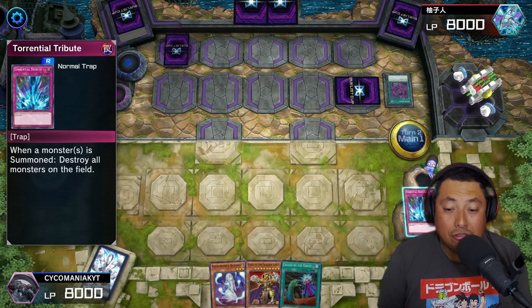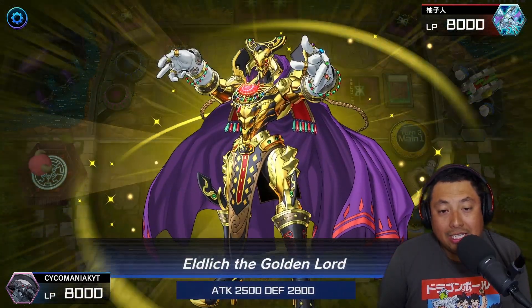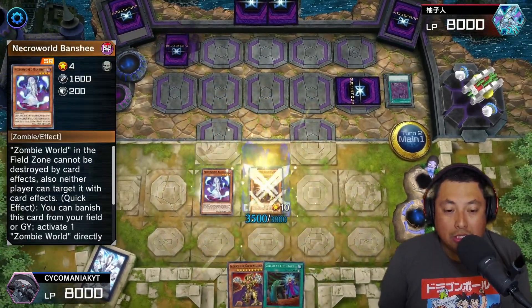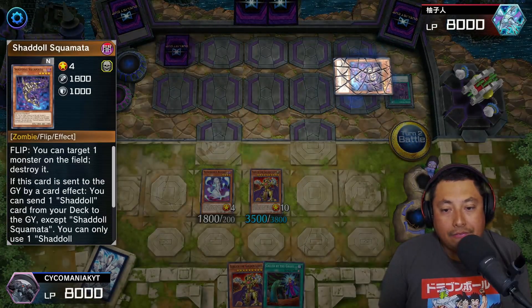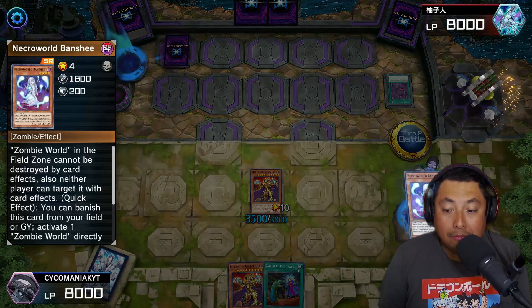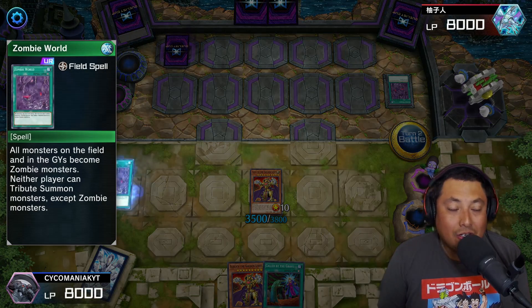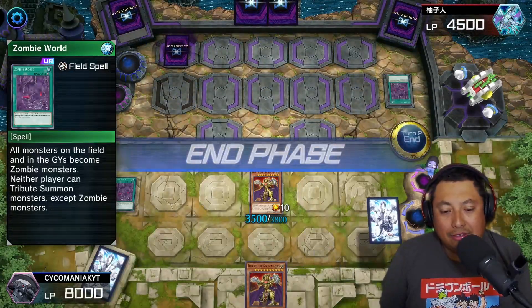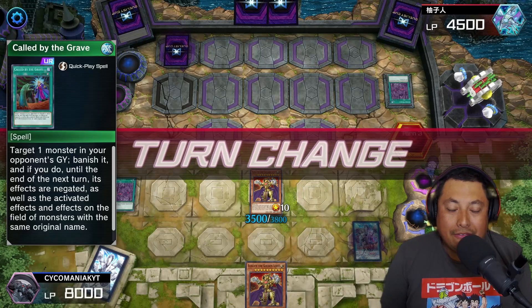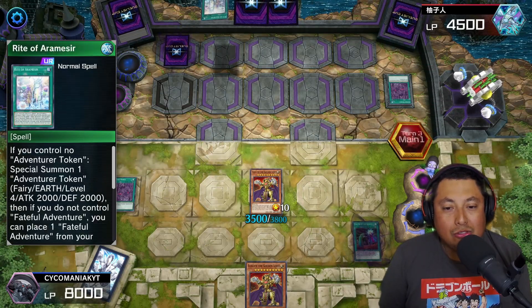We're going to use Eldlich's effect to pop that Faithful Adventure, get rid of Royal Tribute to special summon the Eldlich — my golden dude. Then normal summon the Banshee, attack that face-down — it gets popped, but in doing so we get to use Banshee's effect and get our own Zombie World. Now we're double zombies! Attack him to the face, got Called by the Grave set face-down, and we pass turn.